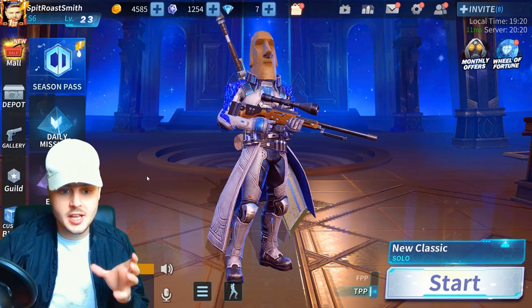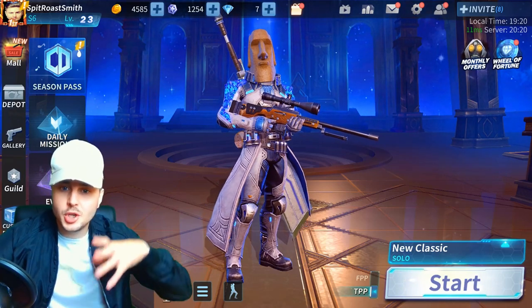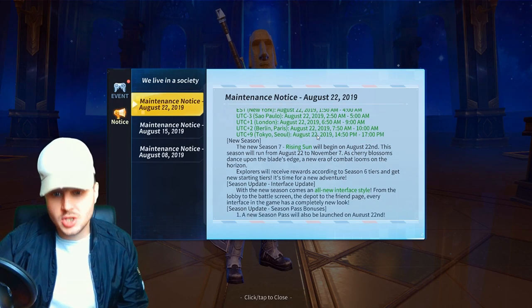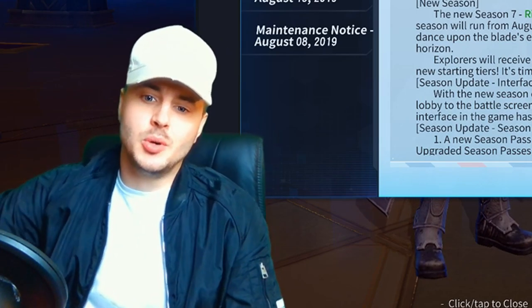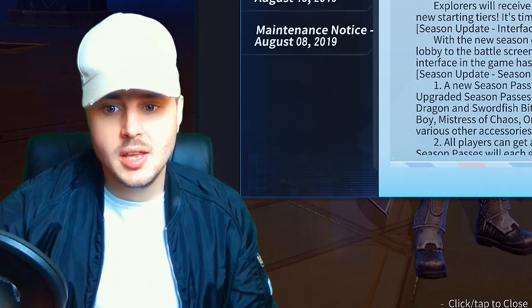Going back to CD guys — our new update is this Thursday. There's going to be some new patch notes available to read. The new Season 7, Rising Sun, will begin on August 22nd and this season will run from August 22nd to November 7th, as Cherry Blossoms dance upon the Blade's Edge — a new era of combat looms on the horizon. Season 7 is coming this Thursday boys. There's going to be a huge update — you're going to see a new lobby screen and new stuff in the game.